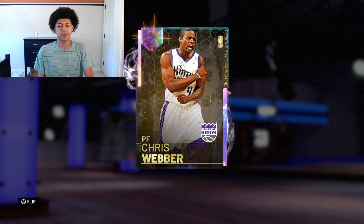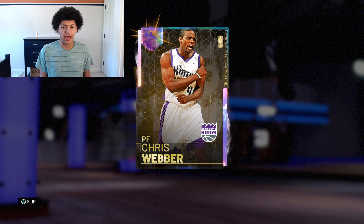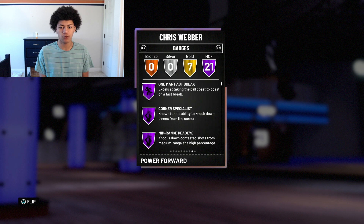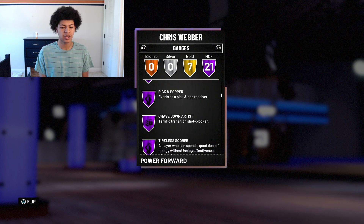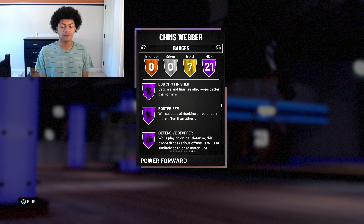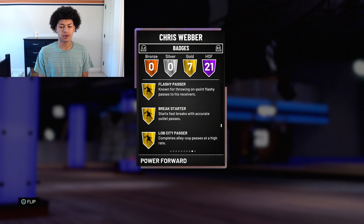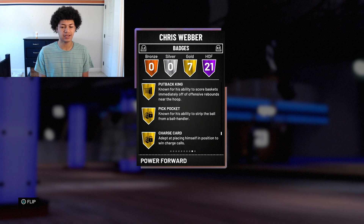Before we hop into gameplay, we're gonna check him out and take a look at his badges and attributes. He stands at 6-foot-9, weighing in at 245 pounds. His primary position is power forward. He comes with 21 total Hall of Fame badges including one-man fast break, corner specialist, dead-eye, brick wall, bruiser, difficult shots, pick and popper, chase-down artist, catch and shoot, rip, lob city finisher, posterizer, defensive stopper, acrobat, hustle rebounder, pick and roller, blender finisher, post pin technician, drop stepper, and up and under specialist.